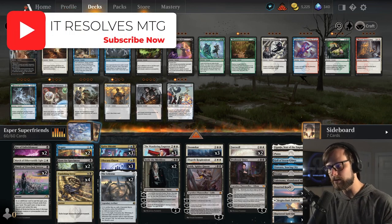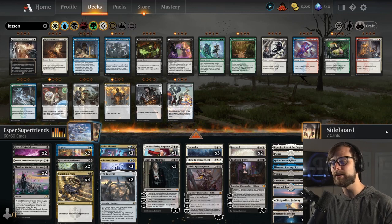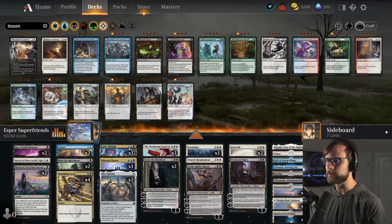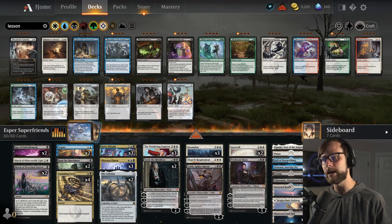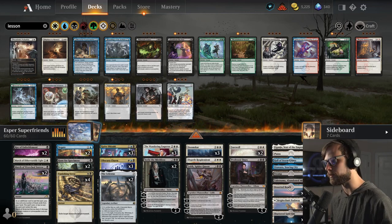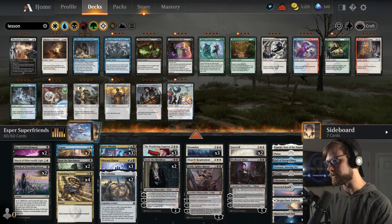The original creator of the list was Sonio. I did make just a couple of minor changes, very minor. Sonio, thank you so much for sharing the initial list. What I did was just streamline the Planeswalker package, which we'll talk about in a minute. The idea is basically we are going to try and control the game and then start to take over using Planeswalker abilities, gaining advantage each turn.